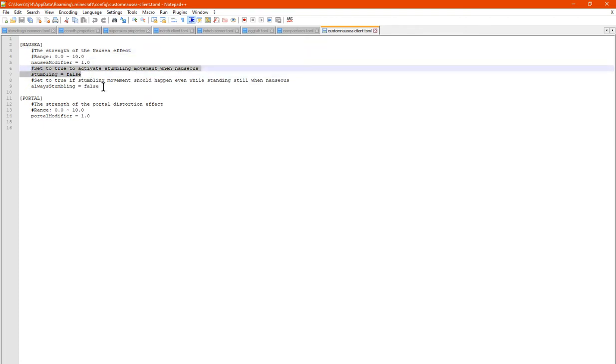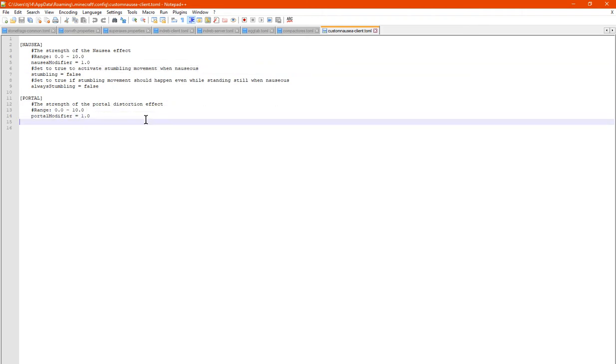And there's also the option for stumbling while standing still and nauseous, compared to only upon activation. There is also one for portal distortion as well.